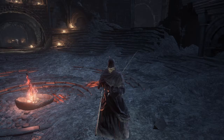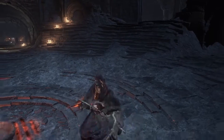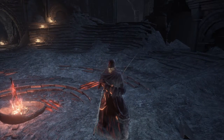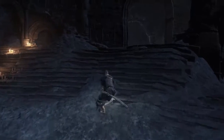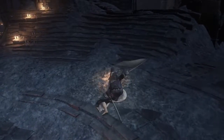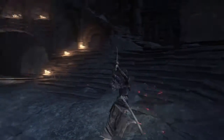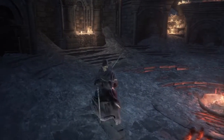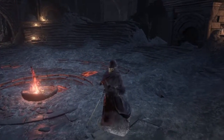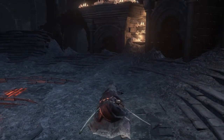Two-handed jumping attack. Two-handed running R1. Two-handed rolling R1. Two-handed rolling R2. Backstep R1 two-handed and backstep R2 two-handed.